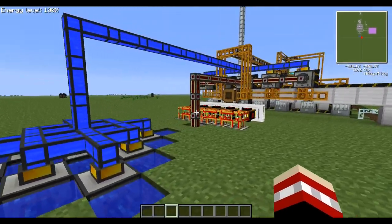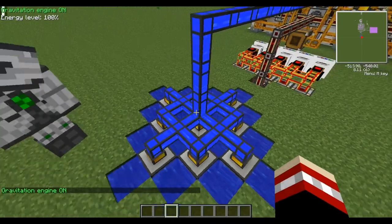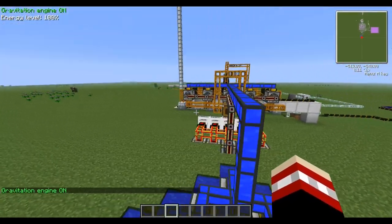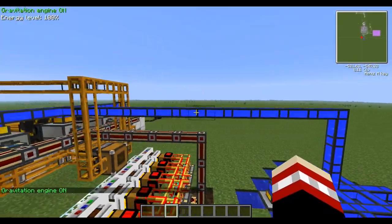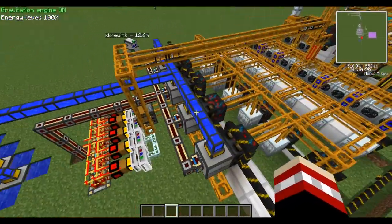I guess I upgraded it. You don't really need nine, but we have nine. And these go into these liquid ducts. The liquid ducts hold more water than the BuildCraft pipes do, so it just pumps a little bit better.